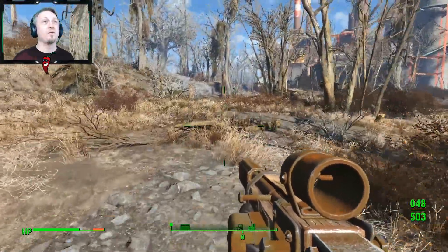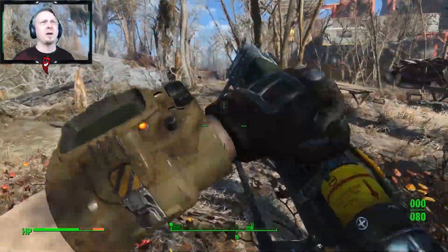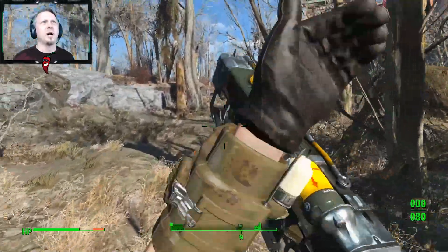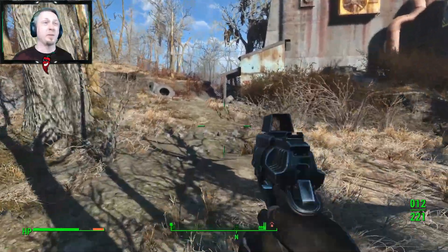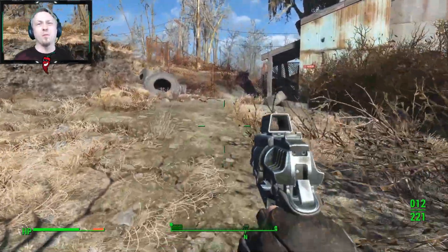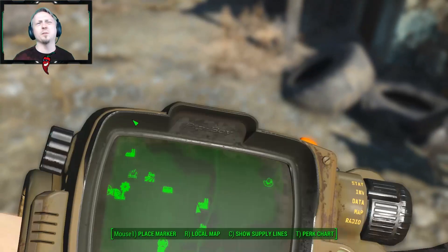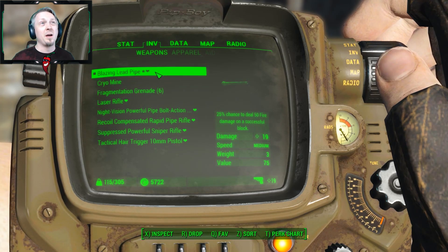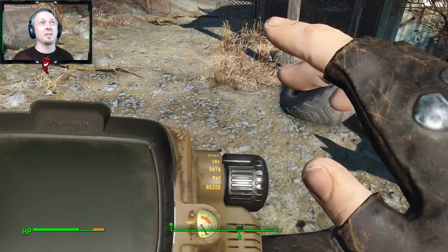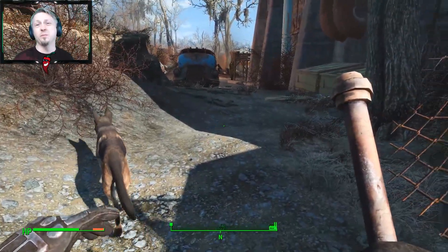I'm actually down on ammo finally because I've been using it so much. I still have plenty with my laser rifle, but I did get a bit more 10mm for the pistols, so I've been switching up a bit more. I also replaced my sword with this iron lead pipe — 25% chance to deal fire damage on a successful block. Every little bit can help.